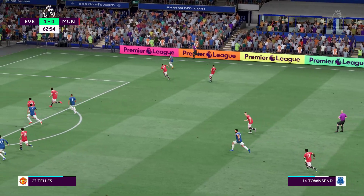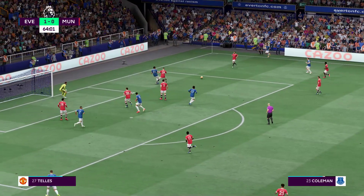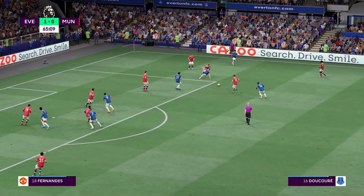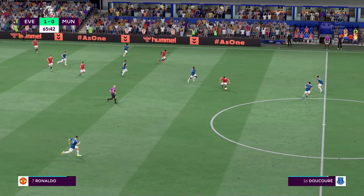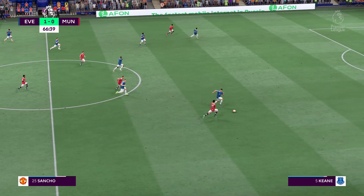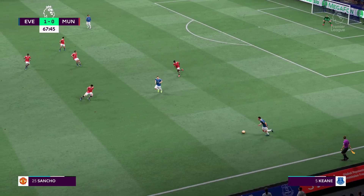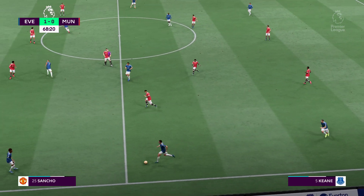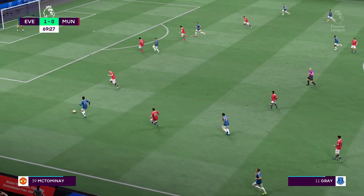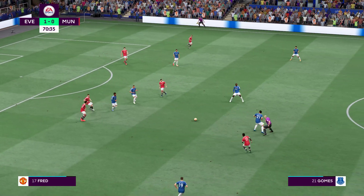Everton moving the ball forward with purpose. Coleman. Townsend — it did look on for them, but not to be. Bodies forward and the break looks on. Possession changing hands. Gray — now veering infield. But it fizzles out thanks to that piece of defending.